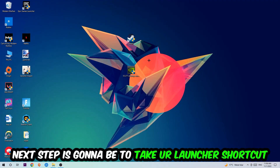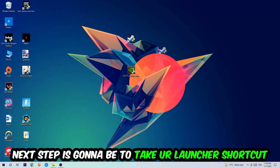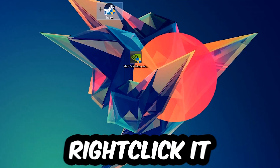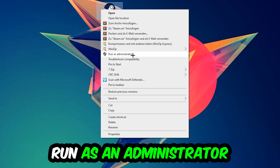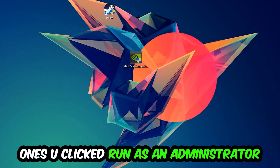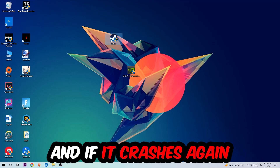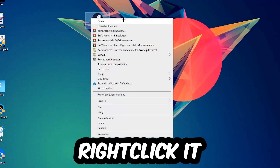Once you're finished with that, take your launcher shortcut or your in-game shortcut on your desktop, right-click it, and hit Run as Administrator. Your game or launcher will pop up — launch your game through the launcher. If it crashes again, return back to your shortcut and right-click it.